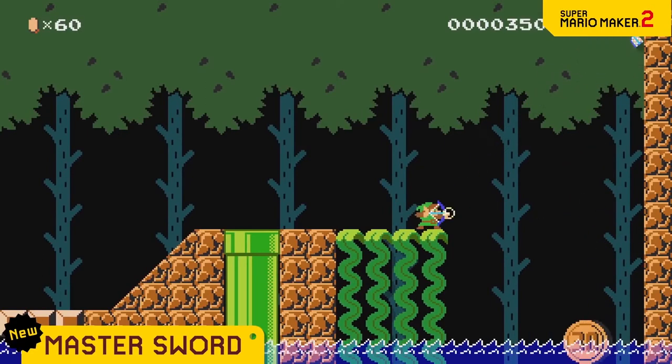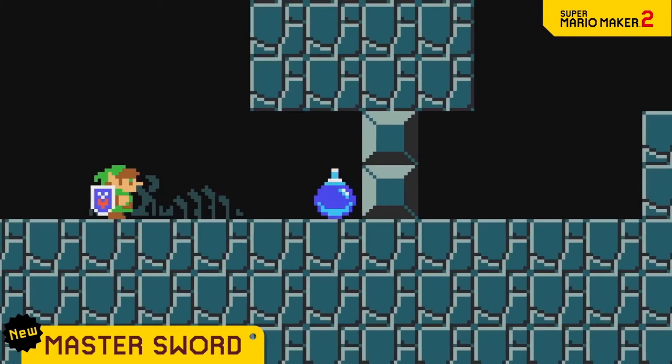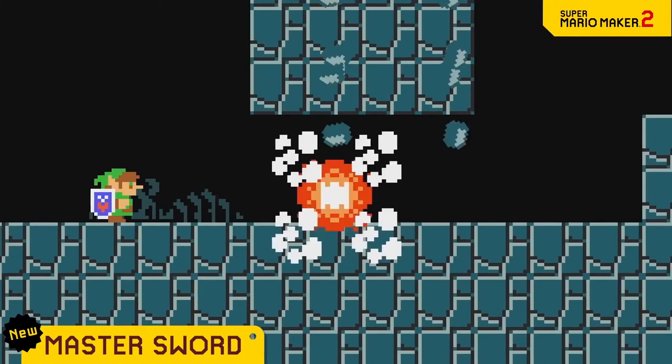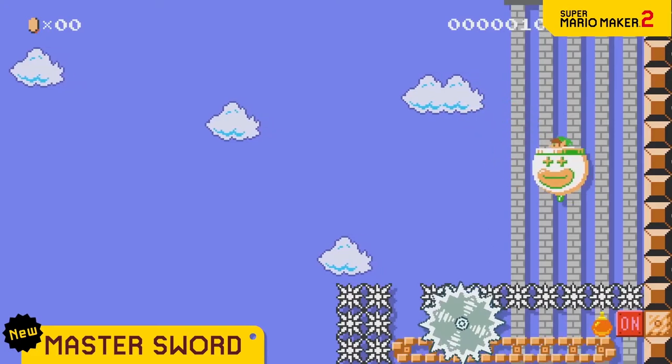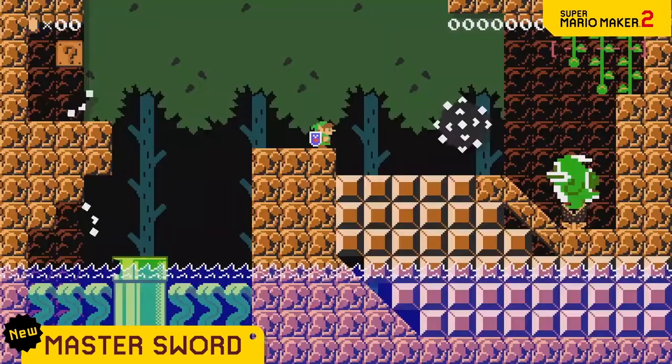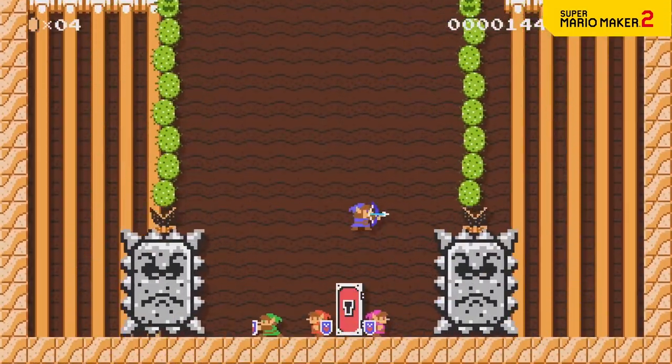You can even shoot in three different directions. A dead end? It's no match for a bomb. With the Master Sword, you can find creative ways to clear courses. Or, make the Master Sword Power-Up the star of a puzzle solving course.